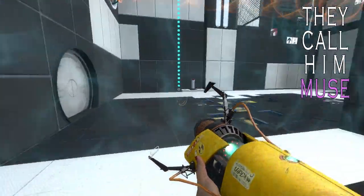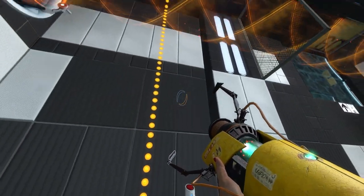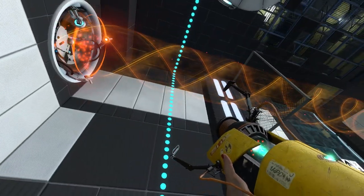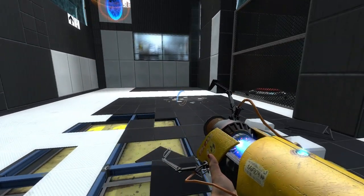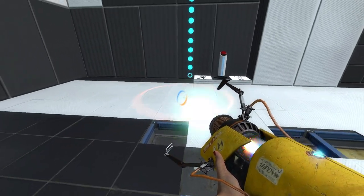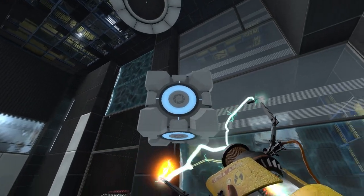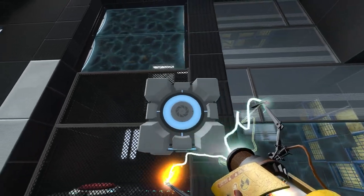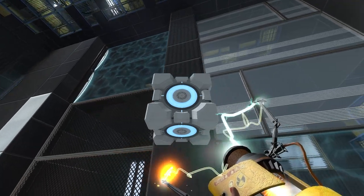Right, so what have we got? We've got an emancipation grid, we've got cubes that can drop into a regular sort of space there. We could send a cube up by dropping it on the floor here, dropping it into here. Is there anywhere we can go through? I mean, that would do it, but the cube would be broken by the grid.